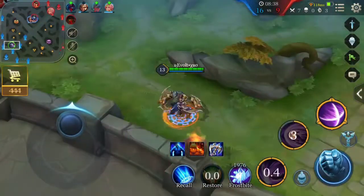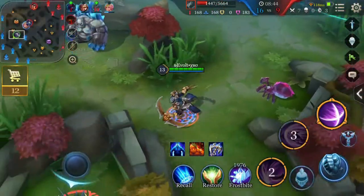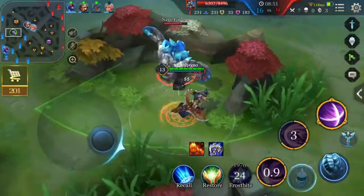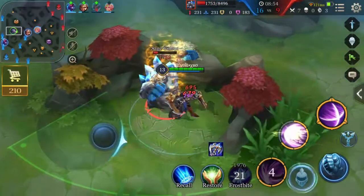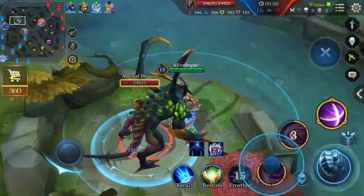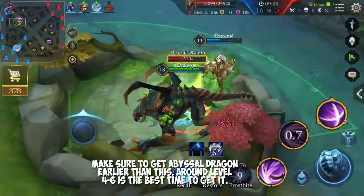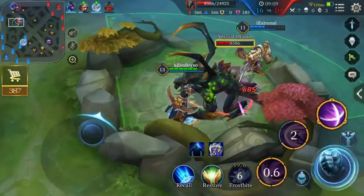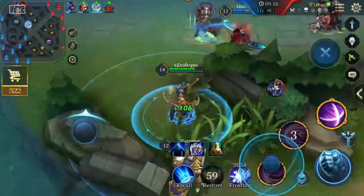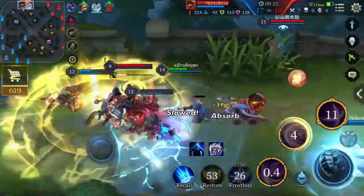I'm going to go back to jungling now because I need to get my farm up. Necroth is really good once he gets a Spear of Longinus — after that he can do whatever he wants. I keep making the dumb mistake of overestimating how strong I am and leaving monsters before they die. This little dragon — I haven't been getting it at all because we've been doing really well, but in a normal game you'd want to get it at level 4 to level 6. That's the perfect time. Don't do what I did — get it earlier.